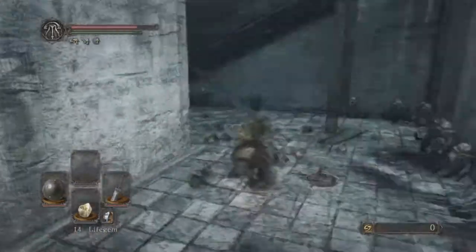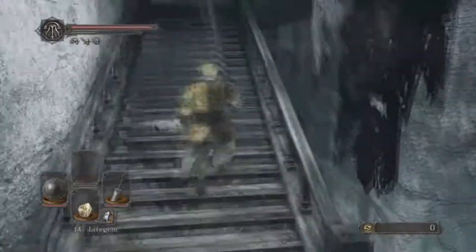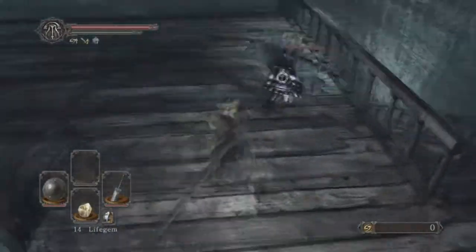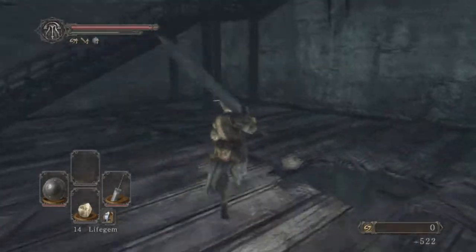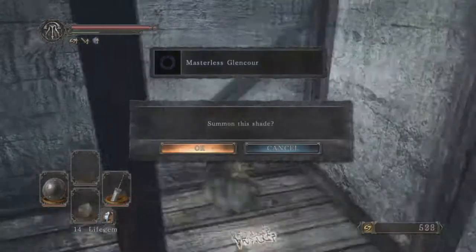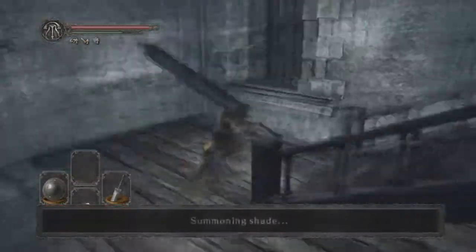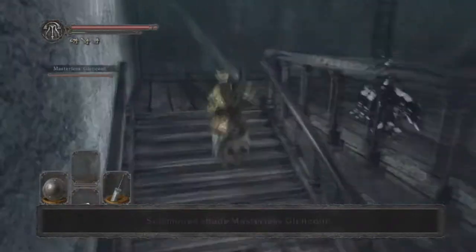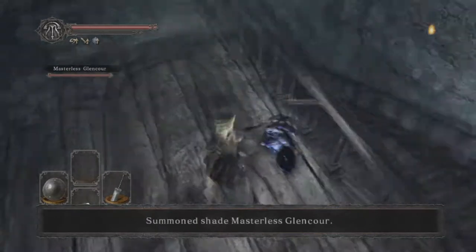There's the bell covenant area — we're going to go upstairs. This is the most important part of the gargoyle fight: when fighting them with the greatsword, make sure you use a human effigy, become human, and summon the NPC shade. Because without him, this is borderline — I won't say impossible, because it's not — but it did frustrate the hell out of me.